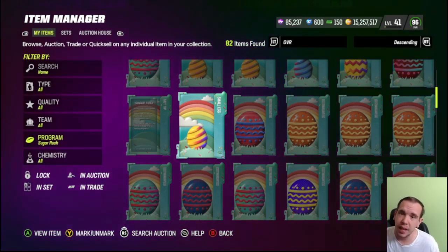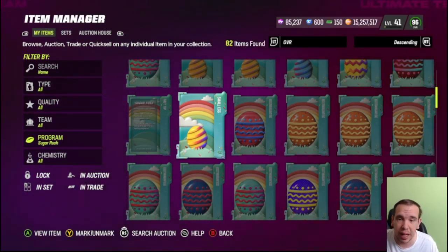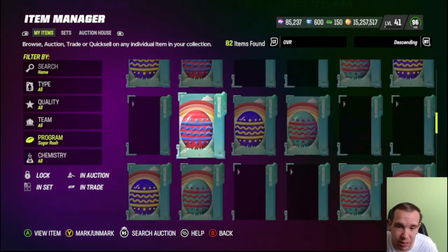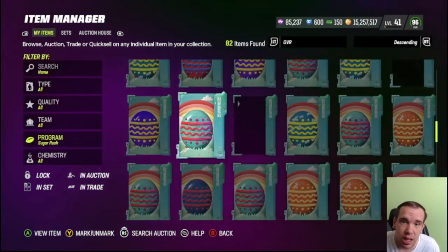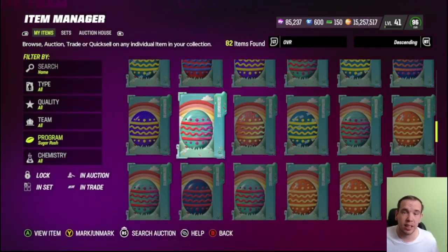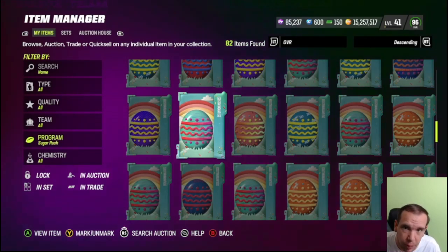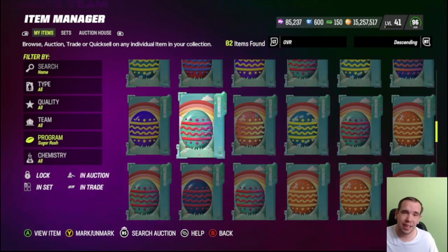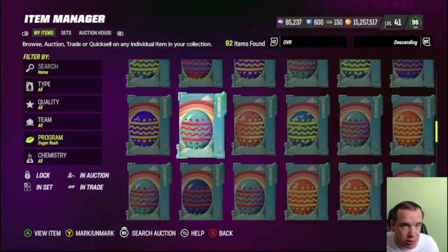If you have eggs, I would be quick selling a lot of them. I went from 4 million to 15 million, and as you can see I still have a lot of eggs. If you hold on to this training, obviously Sunday the market is going to sink when these open, and you are going to be very disappointed. So quick sell your eggs — not all of them, but a good amount — and then roll them into training.